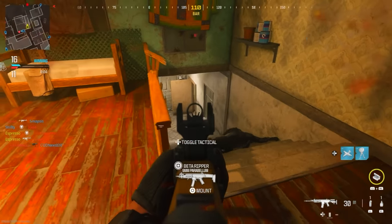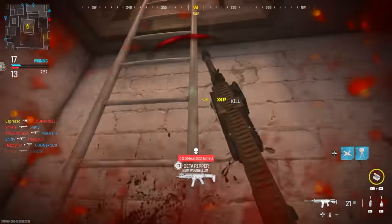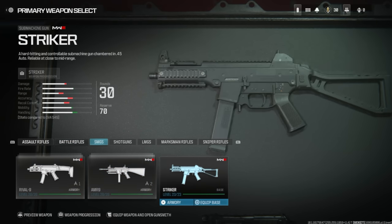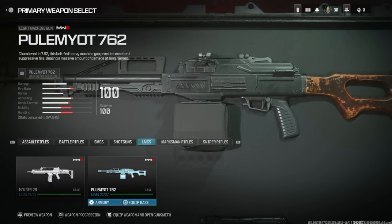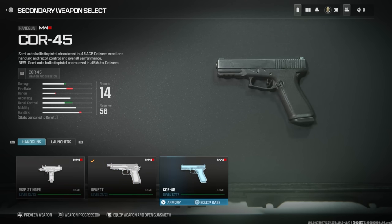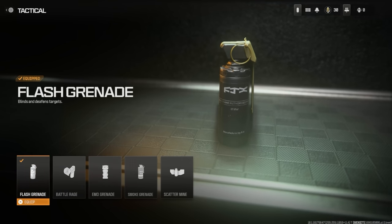Now let's talk weaponry — these are not all weapons in the full game, just what's in the beta. Assault rifles: SVA 545, MTZ 556, MCW (one of my favorites — a beast with near-zero recoil). Battle rifles: MTZ 762 and Bass B. SMGs: Rival 9, AMR 9, and Striker. Shotguns: Riveter and Lockwood 680. LMGs: Holger 26 and Pulemyot 762. Marksman rifles: MTZ Interceptor and MCW 6.8. Sniper rifles: Longbow and KV Inhibitor. Pistols: WSP Stinger (micro Uzi), Renetti, and Cor-45. Launchers: PILA.